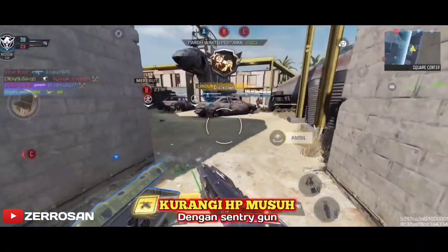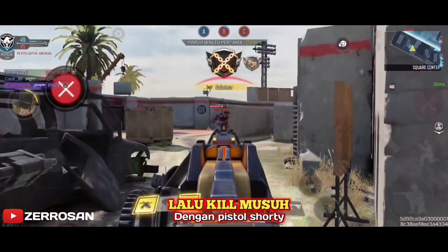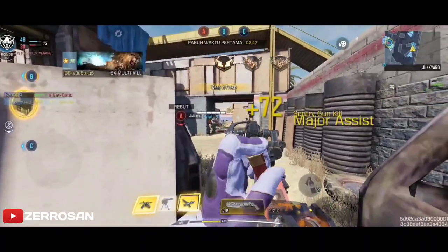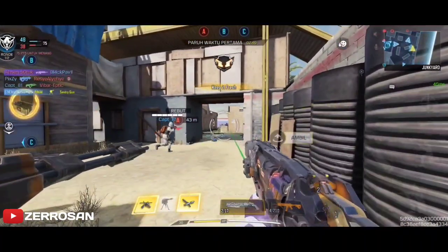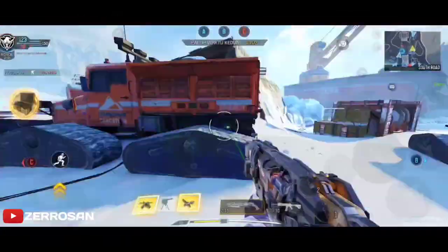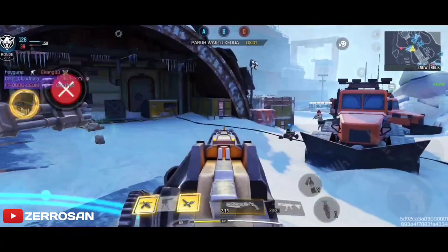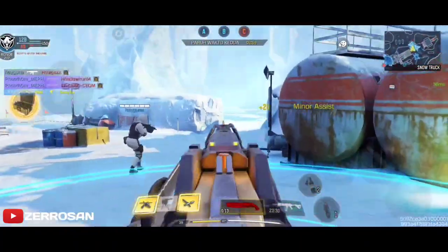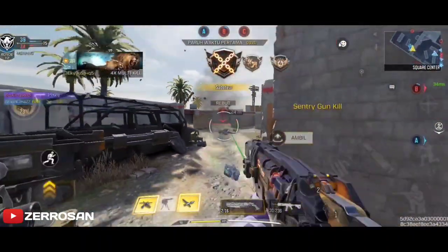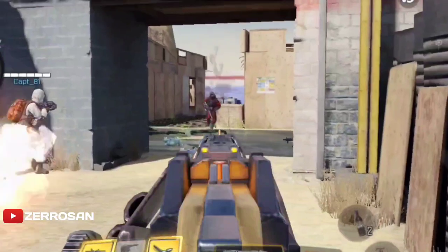Dengan bantuan Sentry Gun seperti ini, yang menembak mengurangi darah musuh yang jauh, dan kalian akhiri kill musuh dengan pistol Shorty, kalian akan bisa dapatkan long shot dengan Shorty ini. Jadi biarkan Sentry Gun kurangi darah musuh yang berjarak jauh, dan sisanya akhiri dengan pistol Shorty. Dan jika Sentry Gun kalian belum jadi, di sini kalian bisa ikut menumpang di Sentry Gun milik teman kalian seperti ini. Dan ingat, dengan trik Sentry Gun ini pun, kalian harus cepat dan tepat, dan selalu membidik musuh yang ditembaki Sentry Gun, perhatikan darah musuh, jika darah musuh tinggal sedikit, segera tembakan Shorty kalian.